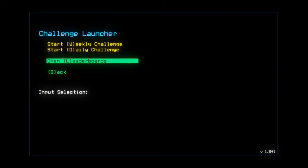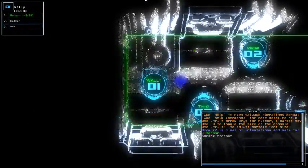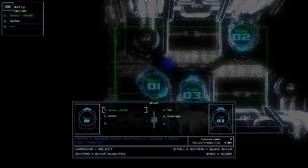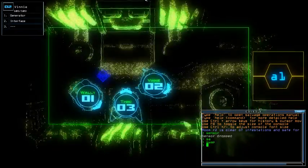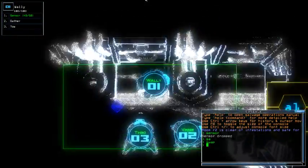For today we have another transporter mission with reroute power additional and sensor for the scouting upgrade. 3 HP except for Twiki that couldn't take a Leaper hit, so I definitely have to be careful. I'm gonna put the sensor right away, swap and take — I'm still gonna take the tow. I'm still not sorry for that plan because I took the tow instead of the interface.